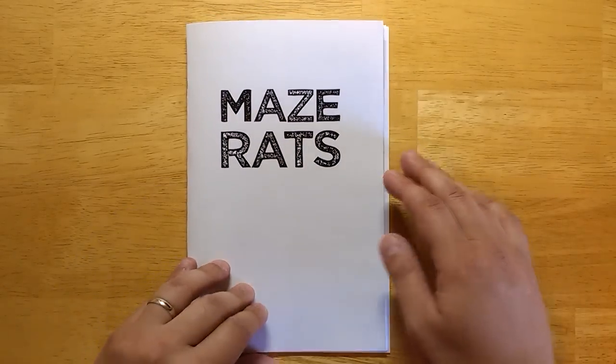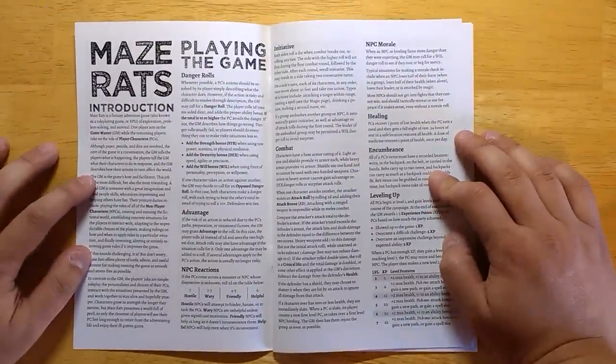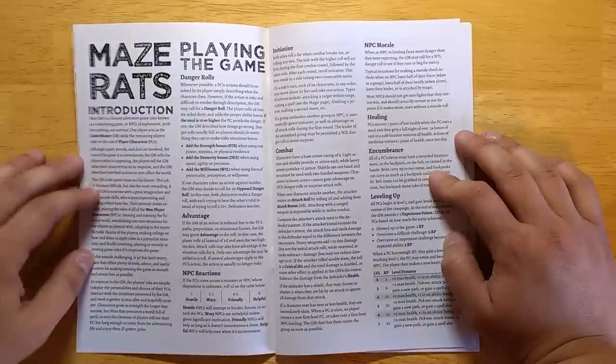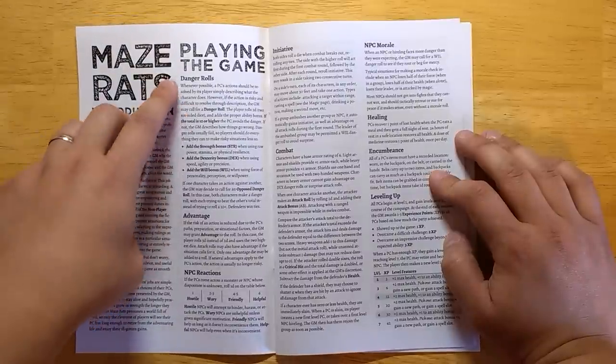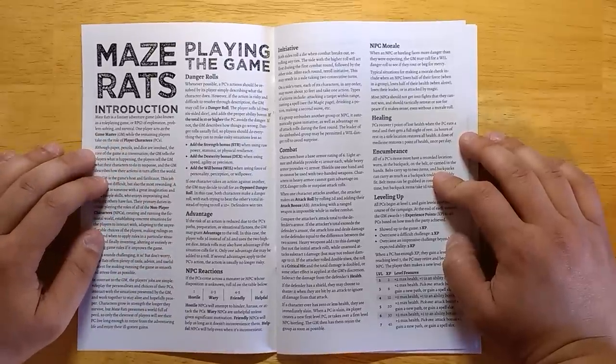So what makes Maze Rats special? It is an old-school role-playing game focused on ease of use, being fast, being deadly, and focused on making the players think outside the box. The game works with something called danger rolls, which are essentially saving throws. I've renamed them danger rolls because you only use them when you're in danger.